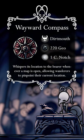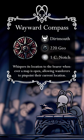At 220 Geo and one Charm Notch to equip, the Wayward Compass pinpoints your exact location, making the trek across Hollow Nest a little bit easier.